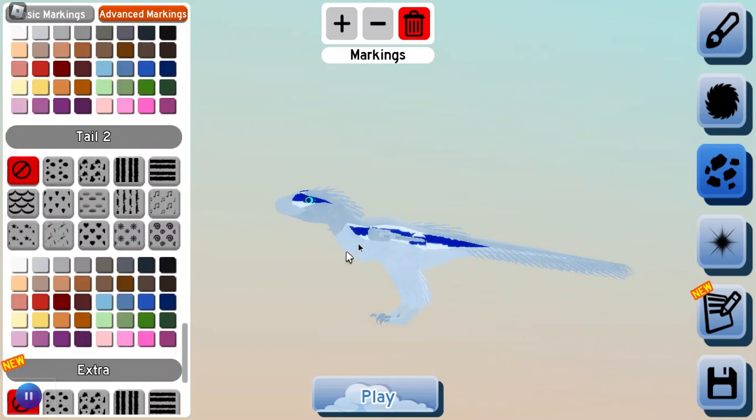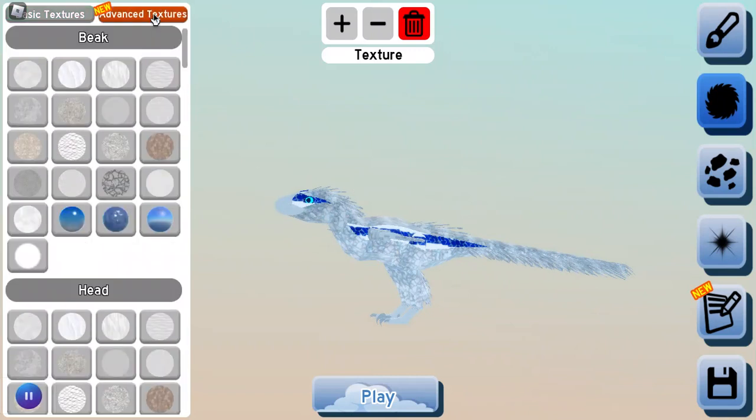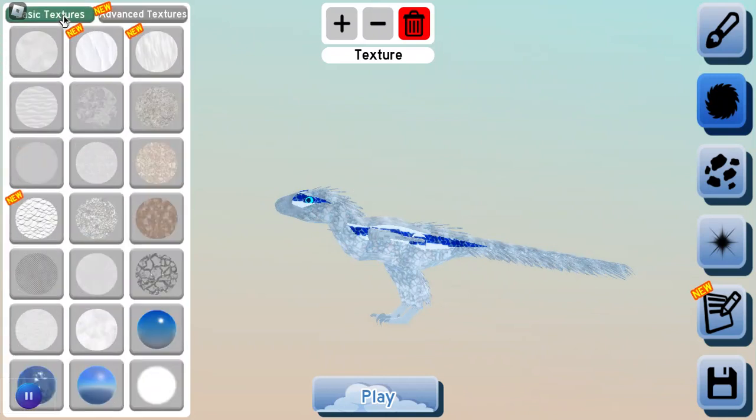There you go — you've got Blue's white stripe! Now if you really want to add character, I would use this one to make a nice scale look. The beak, feet, and talons — you can just head here and add that scale look to it, or you can even make it a different pattern. It's a pretty cool trick for making raptors and other types of dinosaurs.